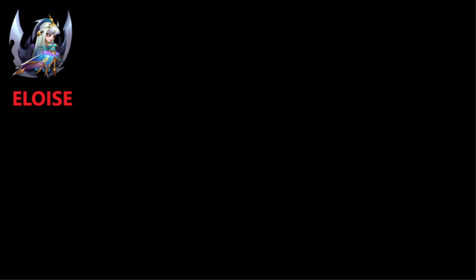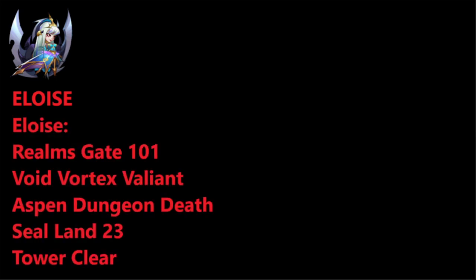Of course we are starting off with Eloise. As you all know, Eloise is the best first E5. She can help you achieve Realmsgate 101, and it already takes a while to get there. She can also get you to Valiant in Void Vortex. She can clear Aspen Dungeon, but could use some support. In Seal Land, she can get up to 23 by the time you get to your first trans hero. Before getting the trans hero, you will have V4 ready, so a V4 Eloise can be a homeowner. You can easily clear 23 with it, though 24 won't be that easy at that point.